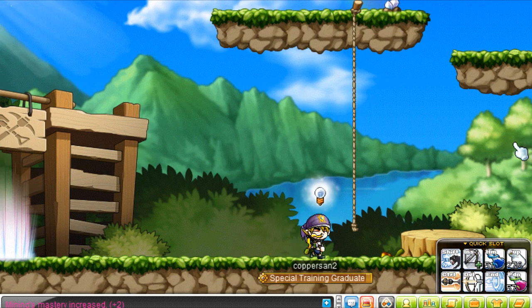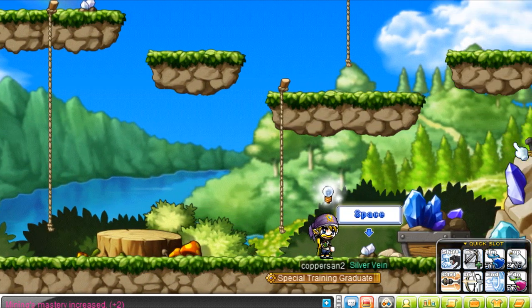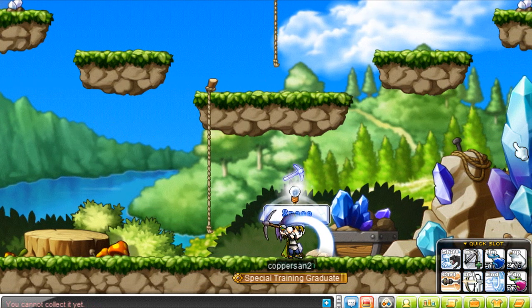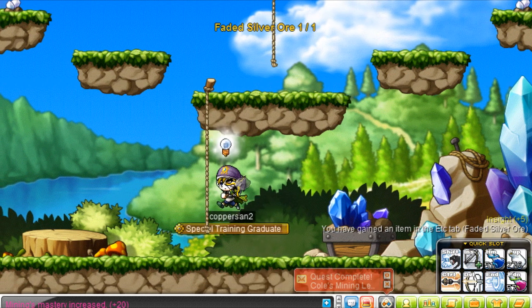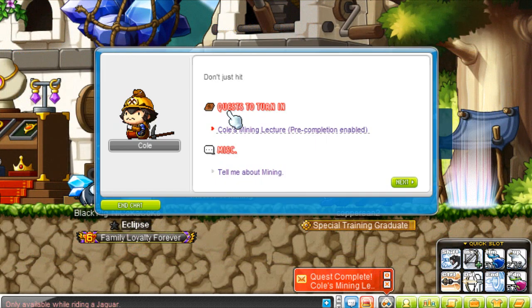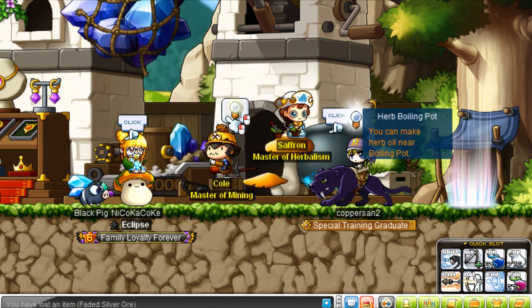The same goes for every other profession. Here inside is a special map where you can find the ore that you need for a quest. You can enter as many times as you like, so don't worry about it. You only need one for the first quest, but you need a couple more for the second quest, so keep that in mind and harvest a little more.